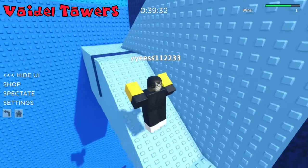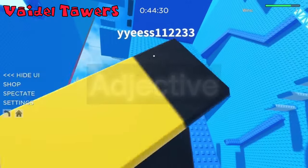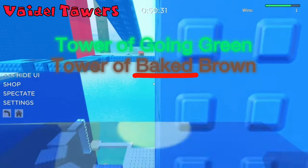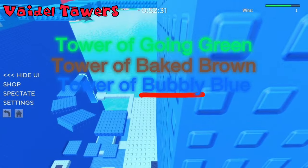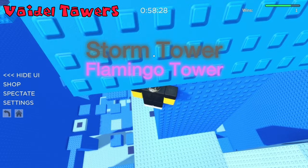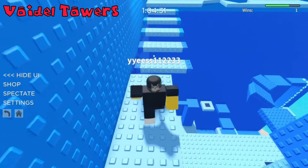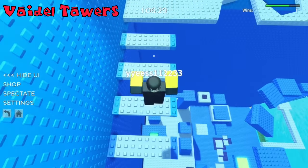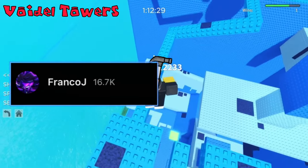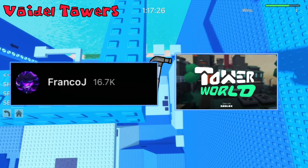The frame sizes of towers feel slightly smaller than in Duke's Towers of Hell. In Voidal Towers, towers usually have a naming theme utilizing an objective before a colour or theme — seen in towers like Tower of Going Green, Tower of Baked Brown, and Tower of Bubbly Blue. Towers can also be named unconventionally, like Storm Tower and Flamingo Tower, which end with Tower instead of starting with it. Voidal Towers is discontinued but can still be played. Franco J is now developing his next tower game, Tower World, which is very early in development and is covered later in the iceberg.